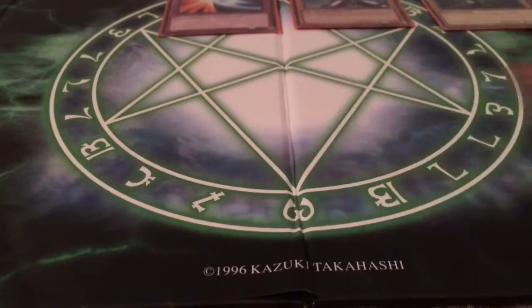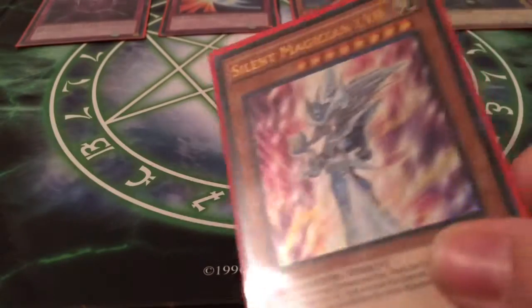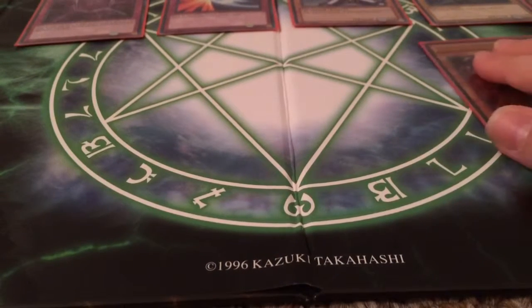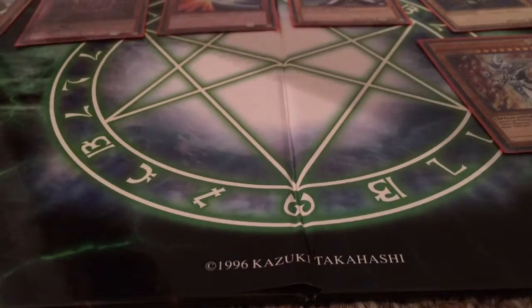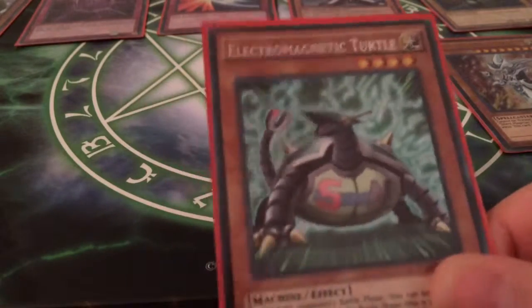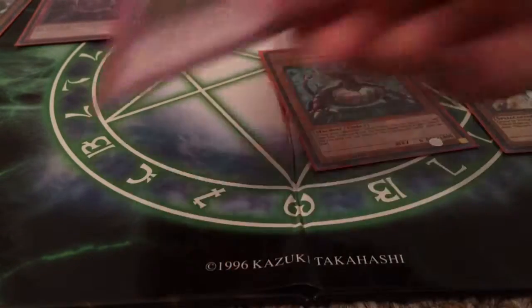Let me just move these over here. Black Illusion — secret rare. Silent Magician Level 8 — ultra rare. Electromagnetic Turtle — secret rare. Dark Renewal — secret rare.